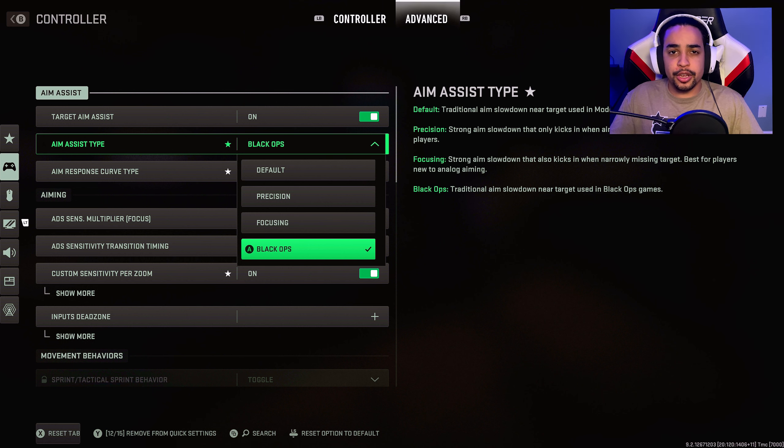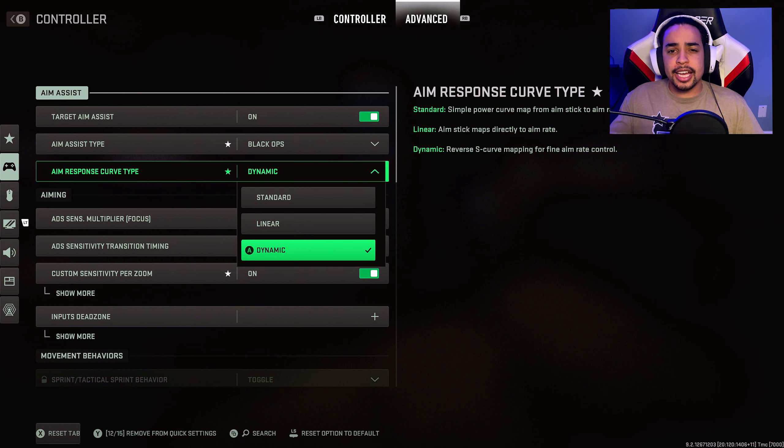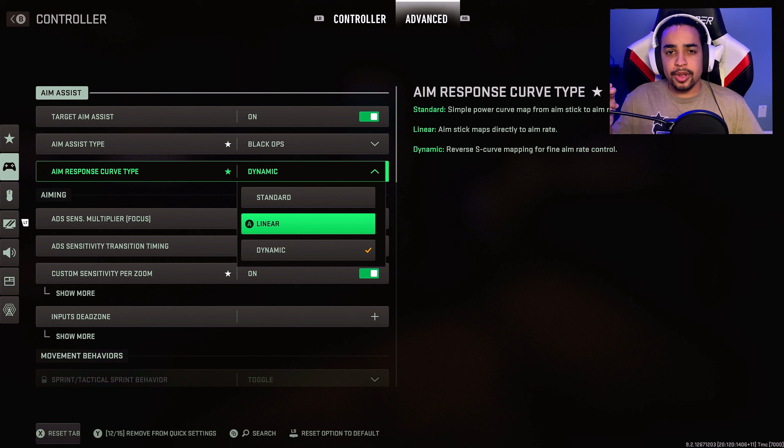Precision and focusing are for extremely accurate players. For the aim response curve type — dynamic has the same rate as your analog, so slight movement gives slight movement in game. Linear is the same but at the same rate all the way across. Dynamic kind of slows down and smoothens as you go all the way across. Standard has no reaction to slight movements and speeds up as you go all the way around.